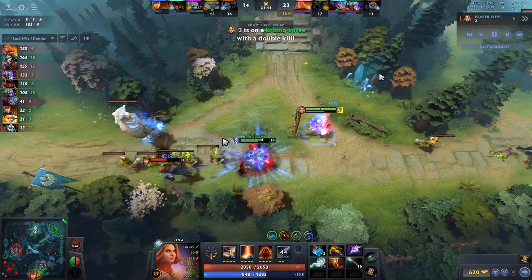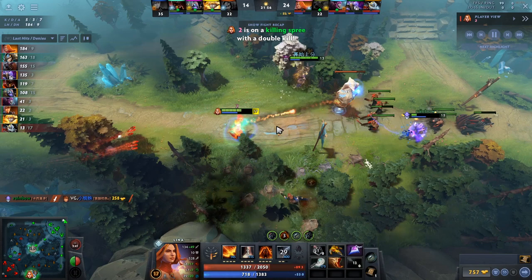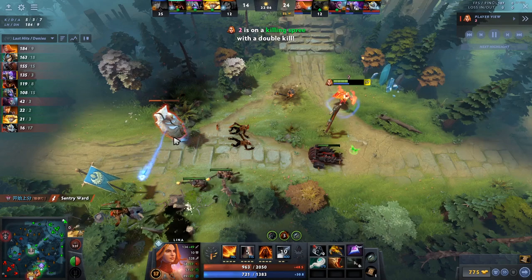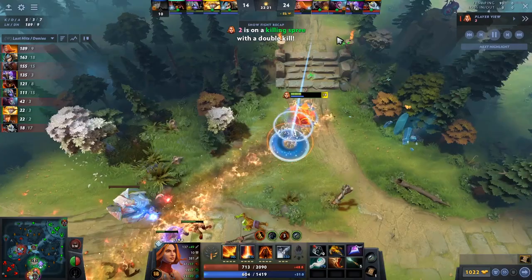Next I want to show you a 3v3 sequence: he has BKB available and is being very aggressive, getting pickoffs, clearing waves, and pushing towers. Once you have BKB on this hero you can be pretty aggressive, especially early — it's only 21 minutes and there's not a ton of farm on every hero. He also has Eul's to potentially save himself or set people up. Because of his long attack range, he can take towers down very, very quickly with his attack speed.